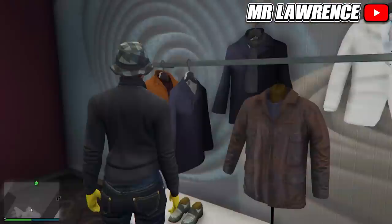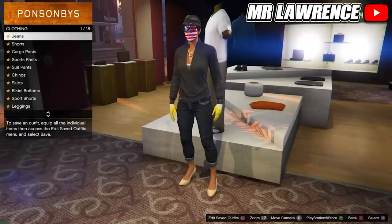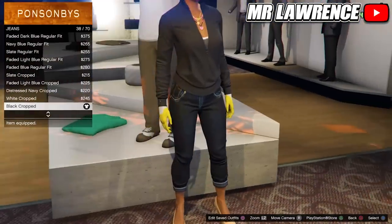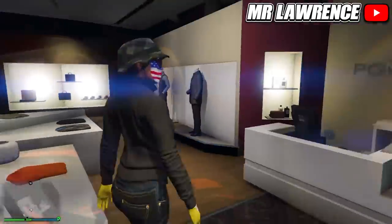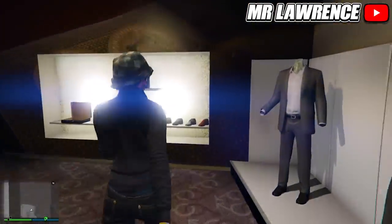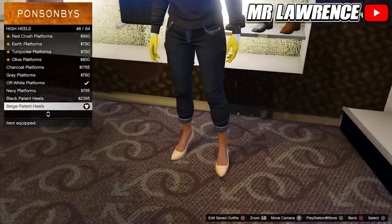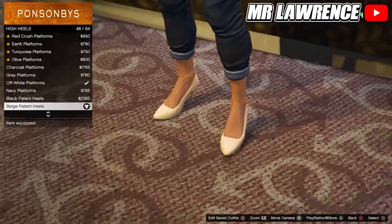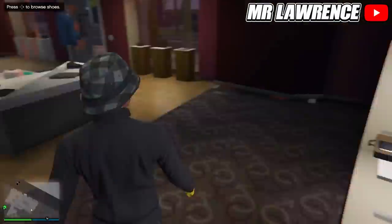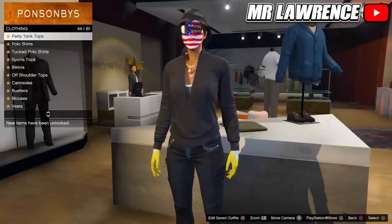Now head over to the pants. Go to jeans and purchase the black cropped, number 38. Then go to the shoe section, go to high heels and purchase number 46. Now come over to the tops, go to tank tops and purchase the two-tone tank.